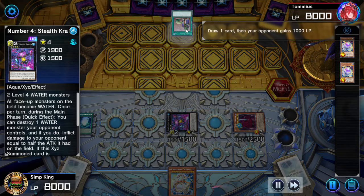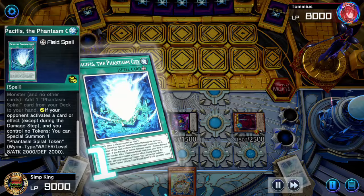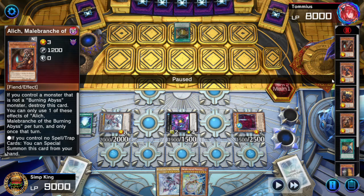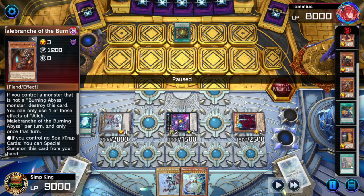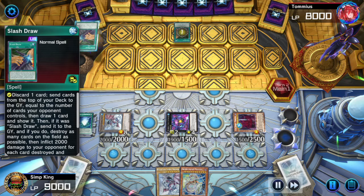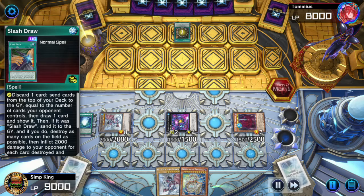Opponent fires off Max C in response to our token — interesting choice, they'll draw one card. We get our token and a Pacifis Dragon. Opponent uses Slash Draw, milling four cards, drawing a card, then putting cards back from the graveyard equal to the number they sent — but it doesn't have to be the same cards. So opponent gets to shuffle back their other nonsense and keep the Burning Abyss cards in graveyard. I have never seen anyone use Slash Draw this way — it only really works going second because opponent needs stuff on the field for Slash Draw to do anything at all.